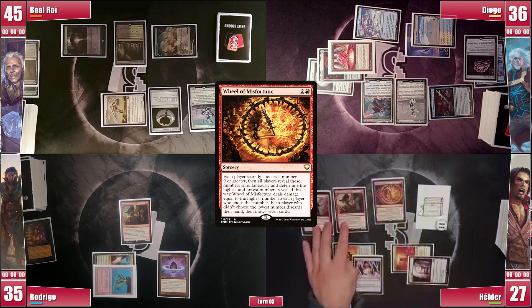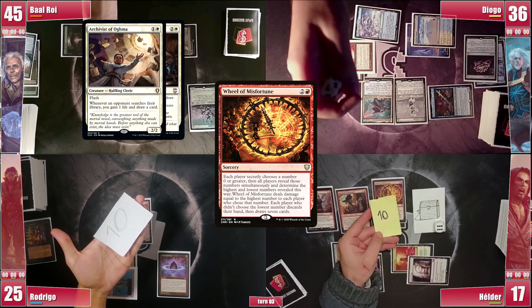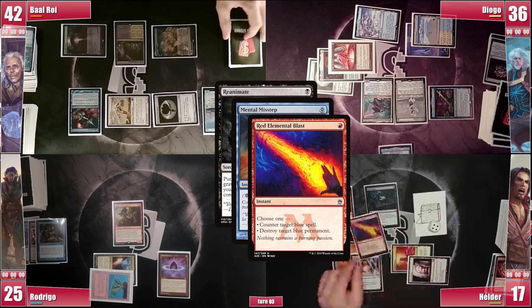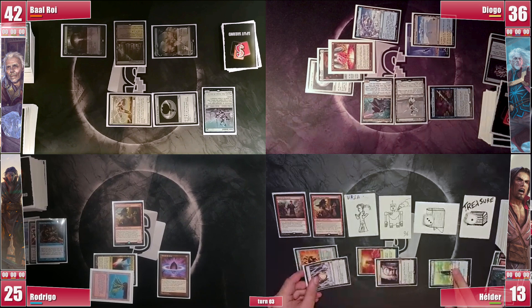Both Sentinels trigger and he doesn't pay. Everyone shows their votes and all but Diogo discard and draw a new 7. Elder and Rodrigo lose 10 life, and now Elder puts a Reanimate on the stack targeting Diogo's Urza. In response, Baal fires a Brainstorm. Sentinel triggers and he doesn't pay. He draws 3 and casts a Mental Misstep. However, Elder responds with a Red Elemental Blast, securing his reanimated Urza, which enters play and creates a Construct. He then casts a Basalt Monolith, hoping to find Mesmeric Orb to mill himself completely. He activates Urza using his treasures to tap for blue, but he exiles a Dragonskull Summit, so he just passes.